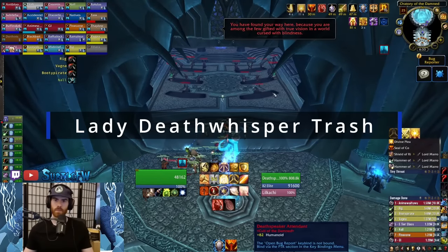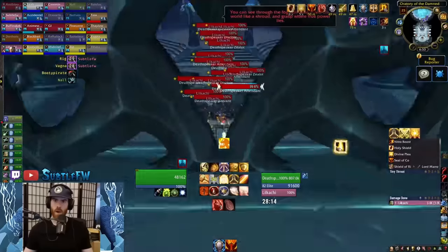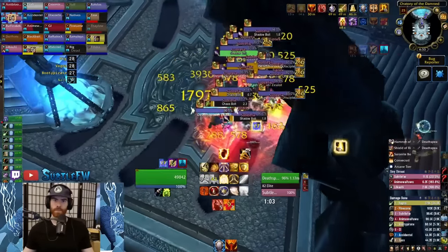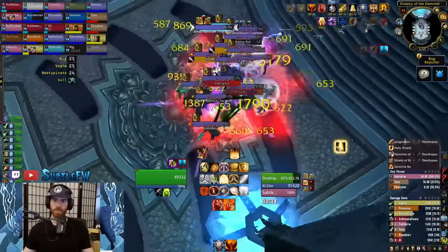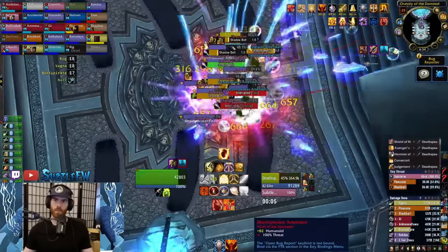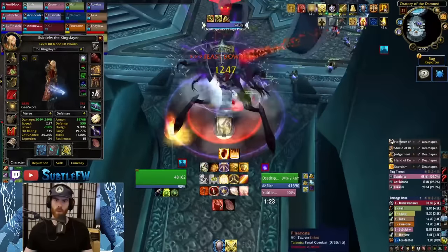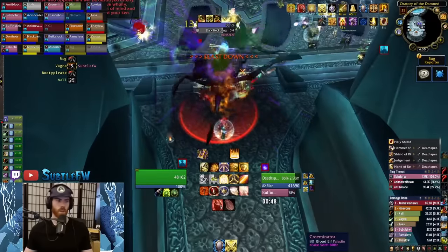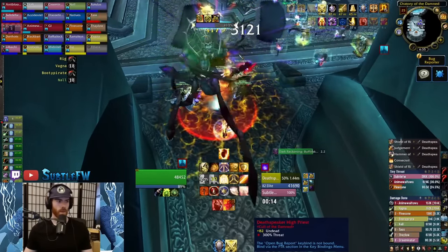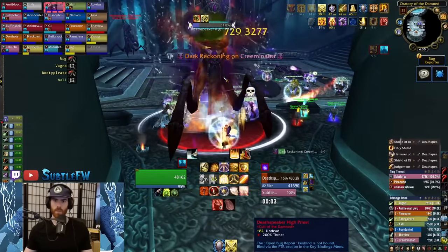Run up the ramp on the left or right side and you'll be in Lady Deathwhisper's room. Have a paladin pull the mobs in the middle together with Bubble, then go in and AoE threat. Most of the pack will be caster mobs spamming Shadow Bolt, Chaos Bolt, and a heal — all interruptible, so anyone that can interrupt should. The Death Speaker Zealots cleave so face these away from the raid. Off on either side of the room are Death Speaker High Priests. They'll put a debuff called Dark Reckoning on random raid members and those people need to move away from the raid. If the debuff is put on you, just make sure you and the melee are at max melee range and it shouldn't hit them.